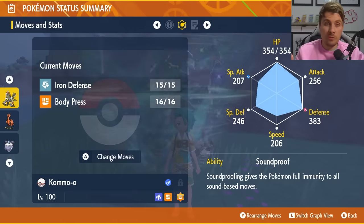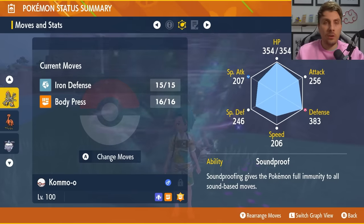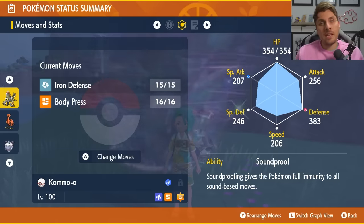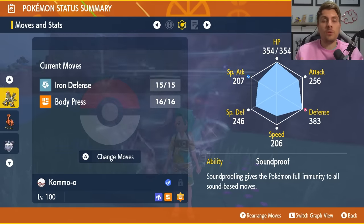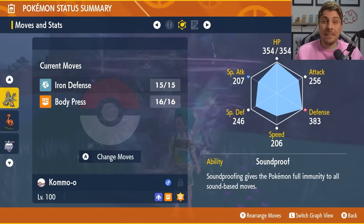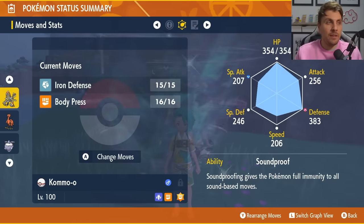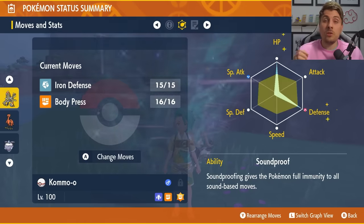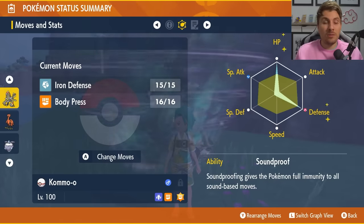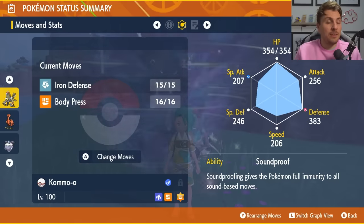Iron Defense boosts your Defense even further, so you want to use that three times ideally. After you've Terastallized, Body Press is going to be doing a lot of damage. The ability on this Kommo-o is Soundproof, which is key in this battle because it gives you complete immunity to Hyper Voice. So you're only really worrying about physical attacks like Double Edge and Bite, which aren't going to do much anyway after you've got an Iron Defense up. The EV spread is 252 HP, 252 Defense, with the rest in Special Defense and an Impish nature.